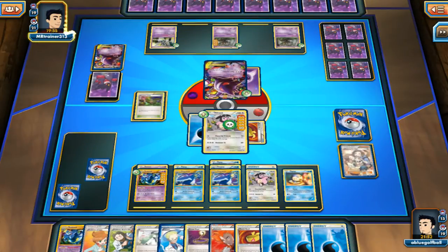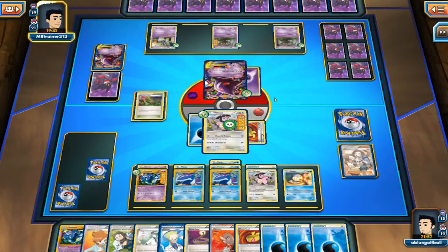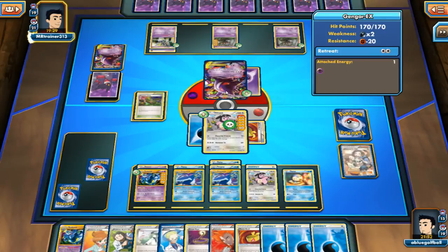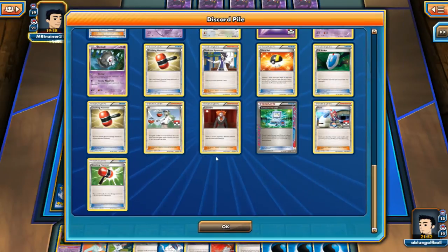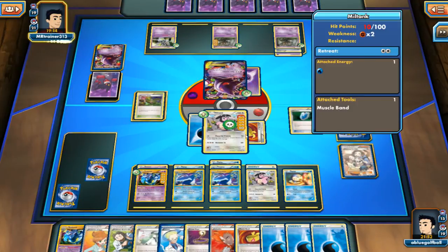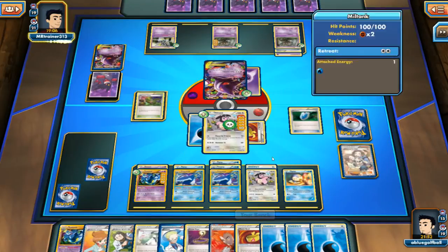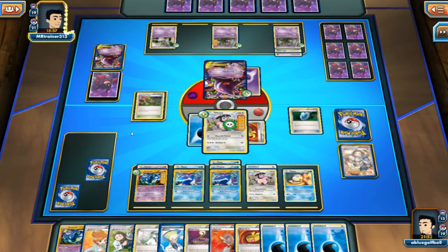We see the Gengar EX come out to play again, but it doesn't matter. Our Miltank can just kind of come back and finish what we started. We can knock out both Phantumps by moving the damage counters around — that would be the game. The Gengar EX can do a Night Attack if my opponent doesn't have the Energy Drop, but I assume he does. He opts to drop the Energy — okay, he drops it on the Phantump. We see a Full Art Stone, then a VS Seeker, probably for Lysandre or an N. We see the Colress — shooting for next turn. My opponent won't be able to attack this turn.